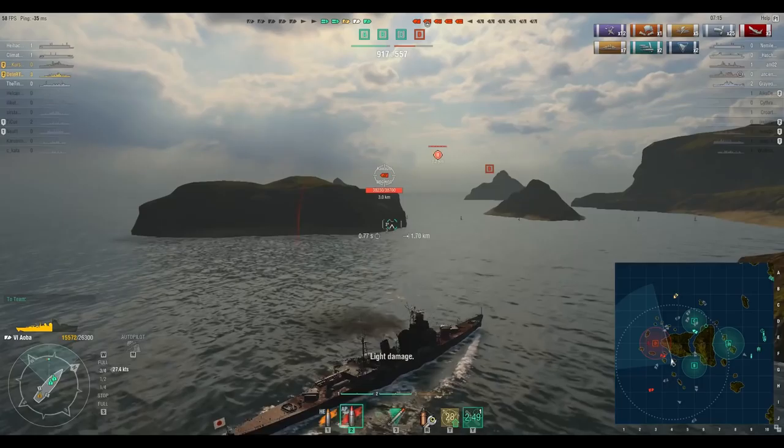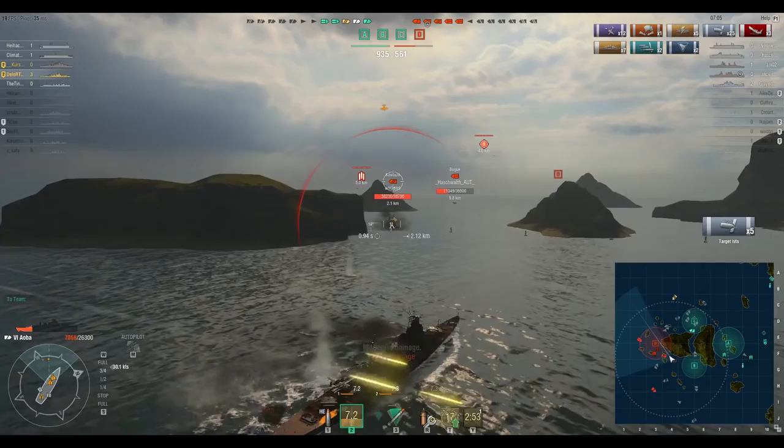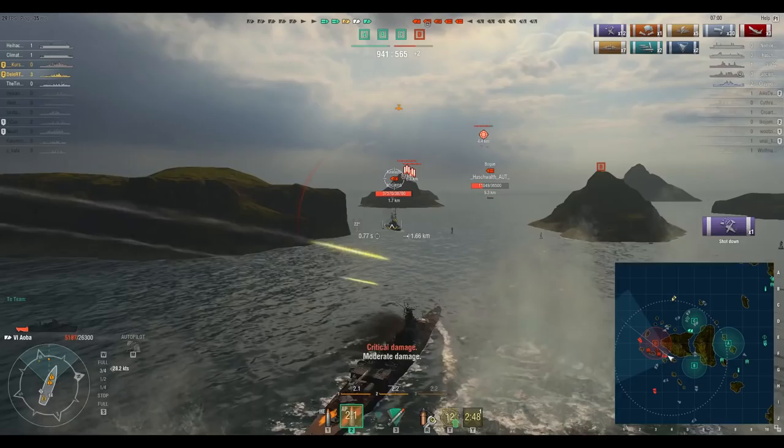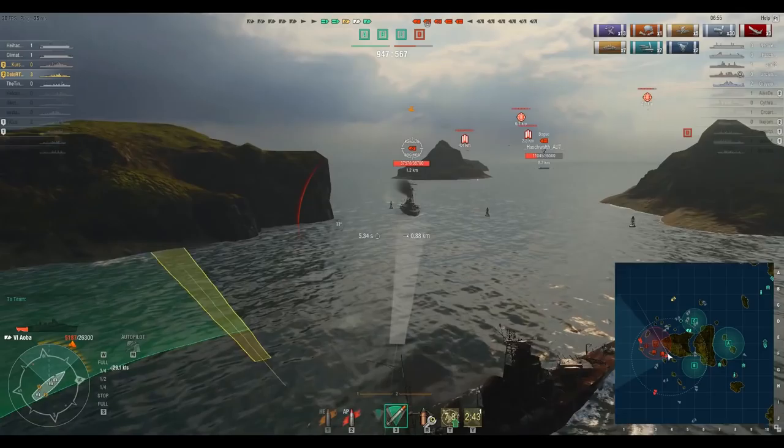There are multiple reasons why I'm focusing the Kawachi and not the Cleveland here. In a 1v1, the Aoba in most cases will just plainly lose against the Cleveland. Furthermore, if I kill the Kawachi, I am between the islands where the Cleveland cannot shoot at me. To get me, he would have needed to go into the islands where I can use my torpedoes again. Well, it will not come to that. Poor Kawachi, you're so cute.